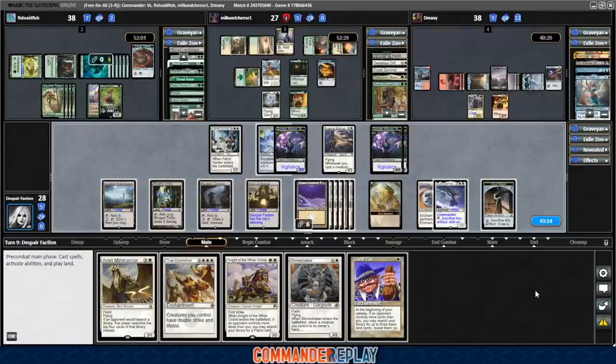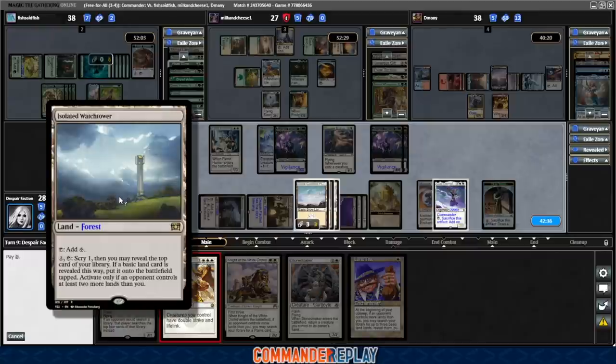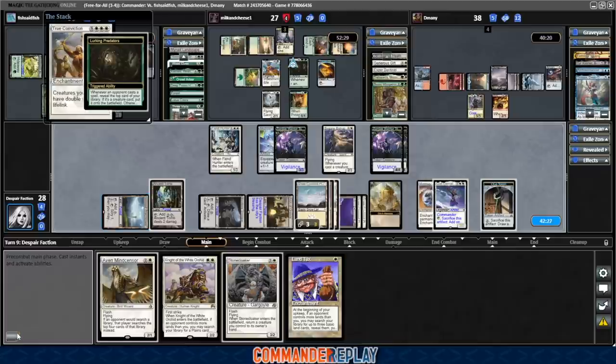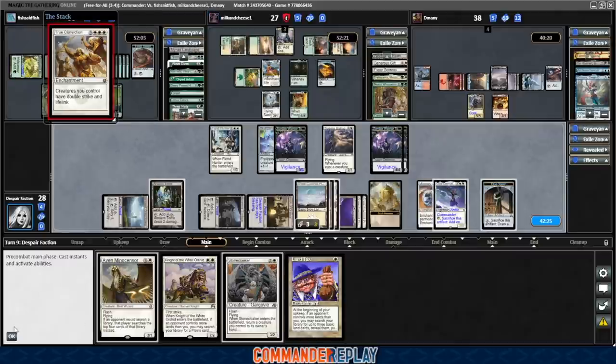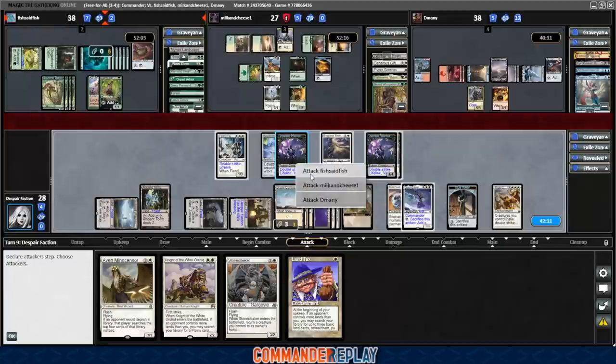There's a Land Tax — I don't know how much value we'll get from that, we seem to be leading on lands. We're on 10 lands, I don't think anyone else is on 10. Is this the True Conviction turn? I think it's the True Conviction turn. The Lurking Predator sticking means there's a pretty good chance our True Conviction will hang in there for a bit — this would likely eat up some artifact/enchantment removal. Let's do some attacking into Fish and into Sean. Those all have Vigilance.